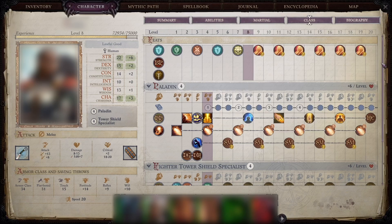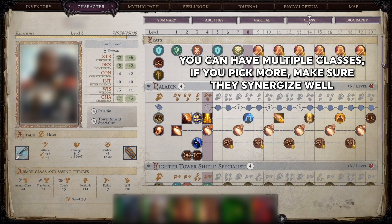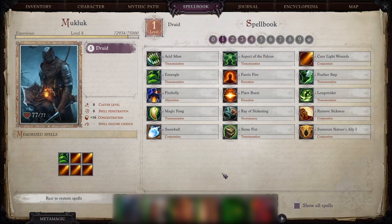Also, a reminder that when you level up, you can put another level into the same class or you can put it somewhere else. So a level 2 character could be a level 1 bard and a level 1 fighter. If you choose to do this, I recommend picking classes that use the same primary stats such as strength and intelligence. This character shown here is level 8, with 4 levels in paladin and 4 levels in fighter tower shield specialist.